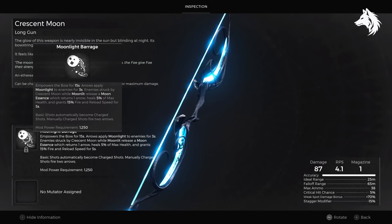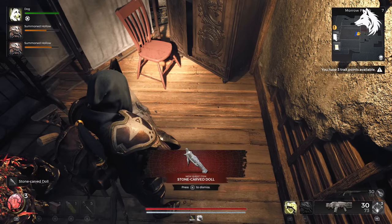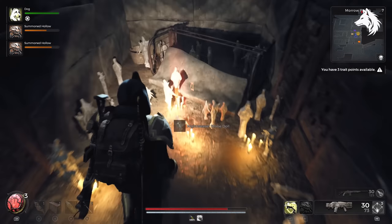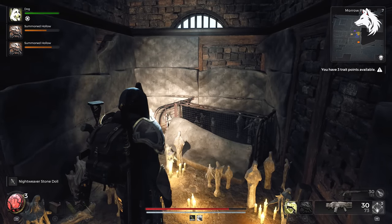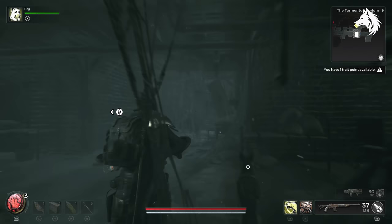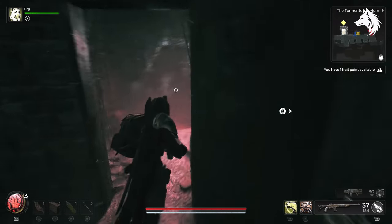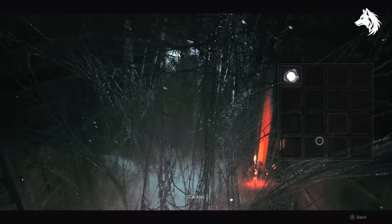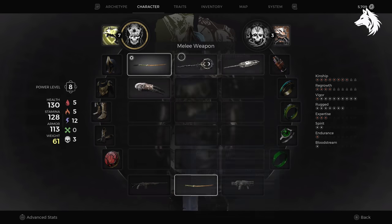We're going to start with the Dreamcatcher and Crescent Moon as they take the longest to explain. To get the Dreamcatcher, you need to play through Lassom, the one with the asylum. In the asylum, you collect three stone dolls. There's a prison cell key on the balcony of the third floor. You can use that to open the prison in the basement where you will find the Nightweaver doll. Once you've interacted with the web in the basement and get to the Tormented Asylum, there will be another web for you to interact with on the left-hand side where you will give it the Nightweaver doll in order to get the Dreamcatcher.